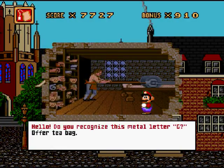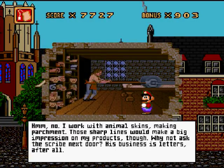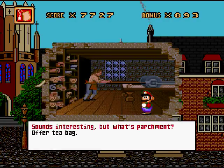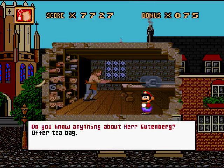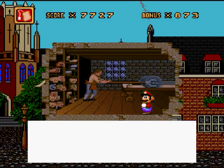Hello, do you recognize this metal letter G? 'No. I work with animal skins, making parchment. These sharp lines would make a big impression on my products though.' What's white parchment? 'I'm glad you asked. It's goat or sheep skin that has been carefully crafted to be soft, clean, and thin enough to write on. The stock we make here is very good, and very expensive.' Do you know anything about Herr Gutenberg? 'I'm impressed by your curiosity. Actually, I know quite a bit about him. But I really can't chat unless it's over a nice hot cup of tea.'